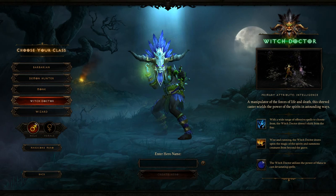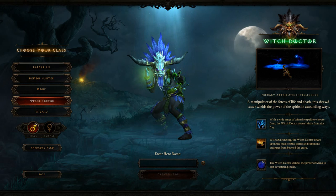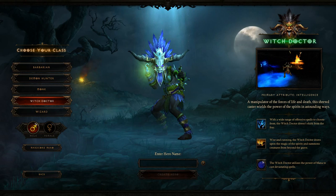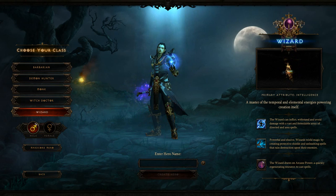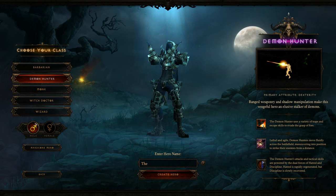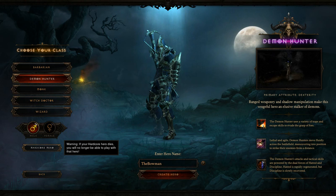Then you've got the Witch Doctor - he's got this little dagger which he can actually fire off. It's kind of like poison darts, like a dart he throws at enemies - that's my take on it. And then of course you've got your Wizard, which you've got in just about every Diablo game. He's again another ranged fighter. I prefer the Demon Hunter, but my second choice was always the Wizard. For this one I'm going to go with the Demon Hunter and name it something easy to remember - The Bowman.